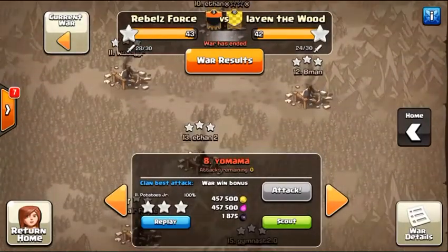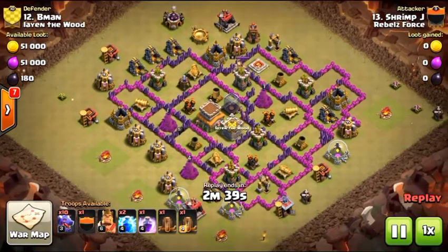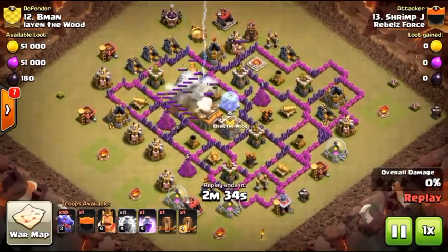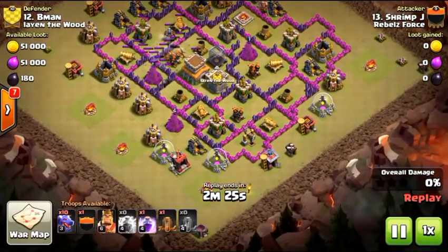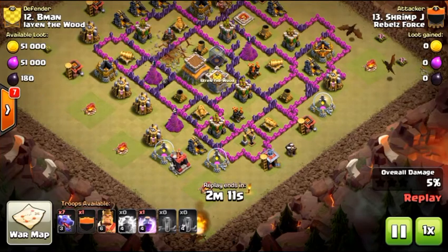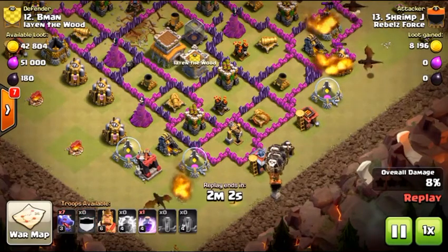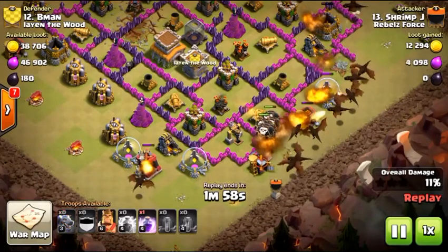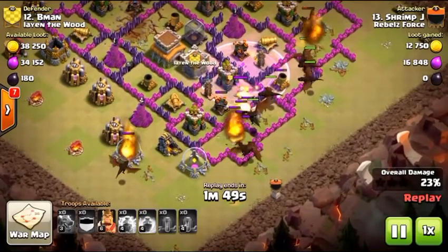Wanted to show a Town Hall 8 attack since I never get a chance to do them in our normal wars. Checking out the first one: a zap-quake drag-loon on this base. We drop the zap-quake on the nine o'clock air defense with the sweeper, and send our dragons in from three to six. The only thing I'd recommend: that clan castle full of max loons goes to complete waste here. You don't want your loons tanking for dragons — you want the opposite. Dropping loons too early means they get targeted by the archer tower and air defense, plus the clan castle troops, and get completely wiped out before they get close to the air defense.